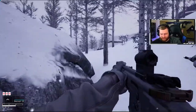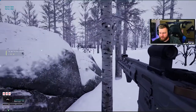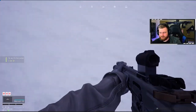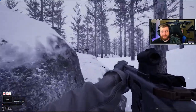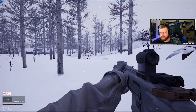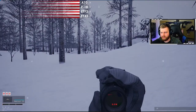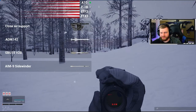Below the rank indicator we have what looks like a health bar and an endurance bar, and you can see it's down a little bit. There's also a mechanic to seize or secure enemy weapons — kind of like Ready or Not in that regard.